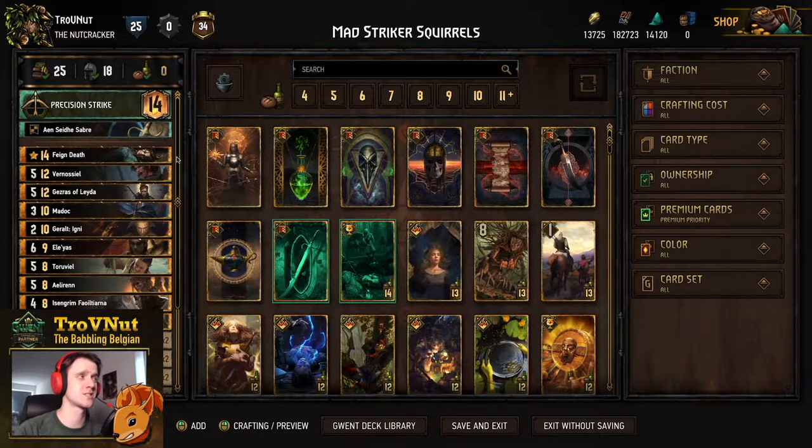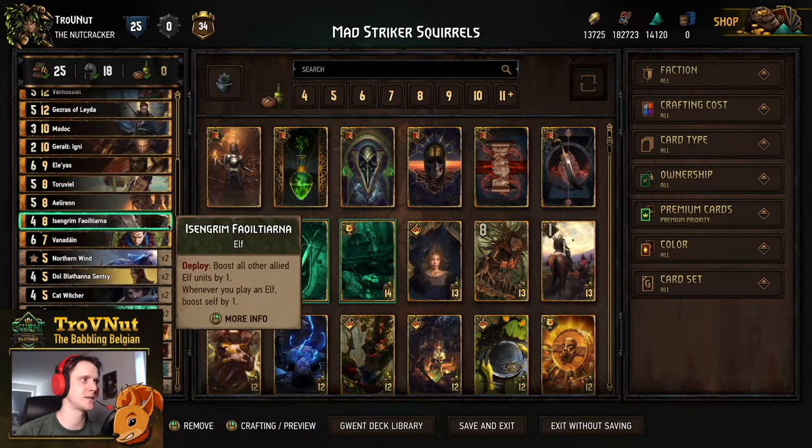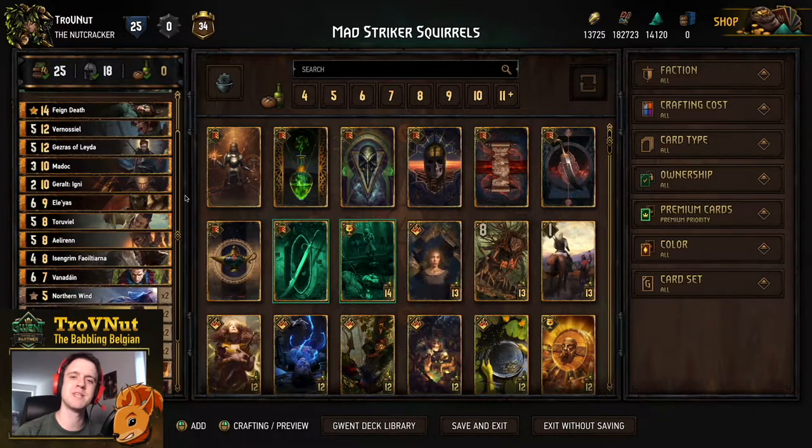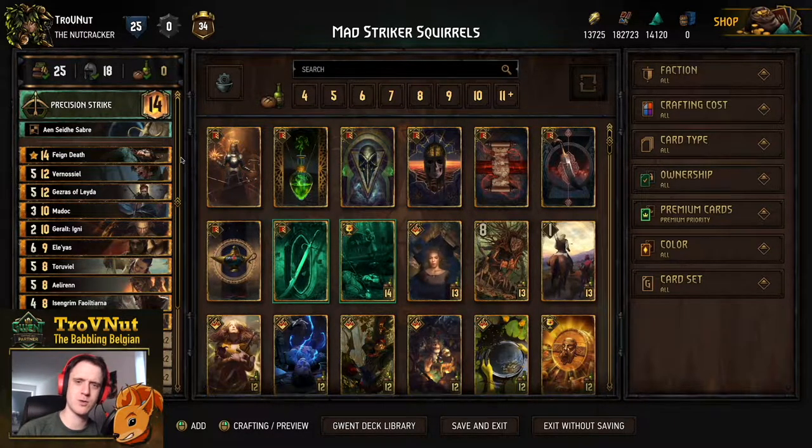The Mad Striker Squirrels deck is a Squirrel precision strike deck that utilizes both the elven archetype and the Madoc bomb package. We're going to be hitting our enemies with a shitload of damage, kind of similar to our siege engine overload from last time, but in this deck we also have a lot of swarming available — building a swarm of elves while dealing a lot of damage.